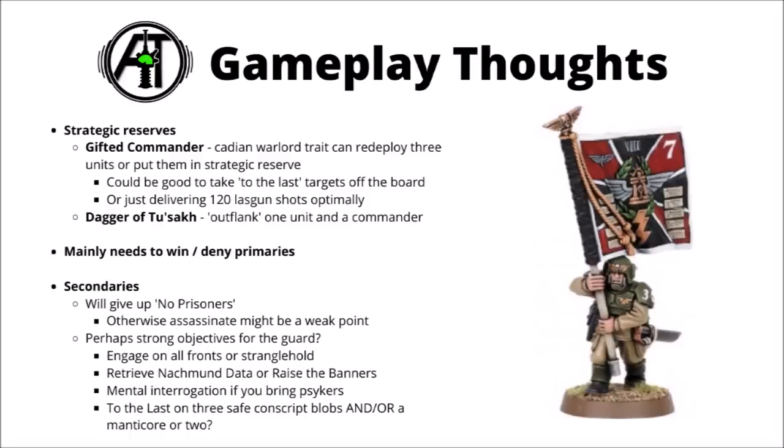In game, with just this crazy amount of bodies, hopefully a fair few armies would struggle to grind through all of them, particularly if you're a little bit judicious in hiding line of sight where possible. The aim would be to send multiple waves of infantry to repeatedly flip primary objectives and hold them for yourself, while sacrificing enough guardsmen to keep the objectives going and dealing a bit of chip damage. If you really do spam conscripts, you're pretty much guaranteed to give up No Prisoners, and Assassinate could potentially be another weak point for secondaries depending on how many support characters you've brought. With a list that near-guarantees a whole load of ObSec models on midfield objectives, there are quite a lot of solid secondary options — Engage on All Fronts with scions and Move Move Move, Stranglehold for repeatedly flipping the midfield, Retrieve Nachmund Data or Raise the Banners, Mental Interrogation if you're bringing psykers, and To the Last on three big safe units of conscripts or on a Manticore hiding out of line of sight.